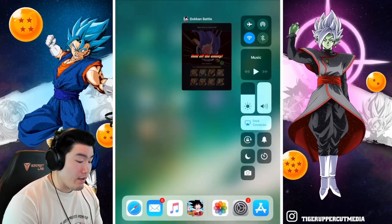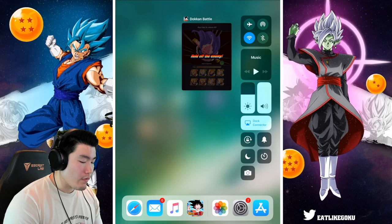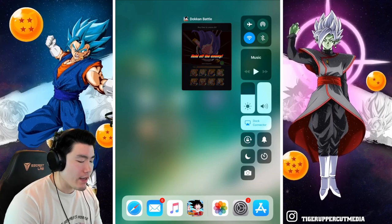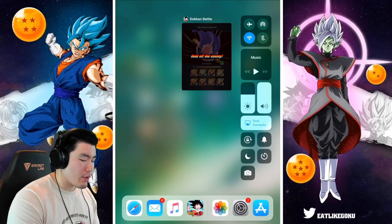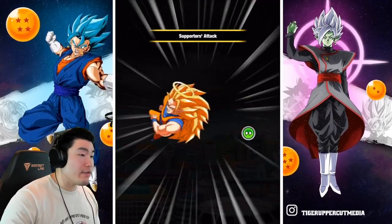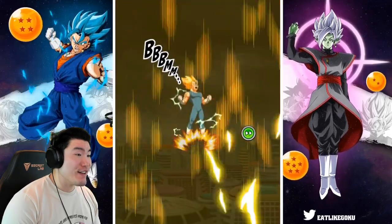We have a couple of Majin Vegetas, and we also have some Gokus. Our choices are not as good this time — maybe we can try three Gokus and see how that goes. Yeah, let's go for three Gokus. One, two, three — there. Alright, three Gokus, a little bit different from last time. Will it make a difference in our score? We're about to find out.